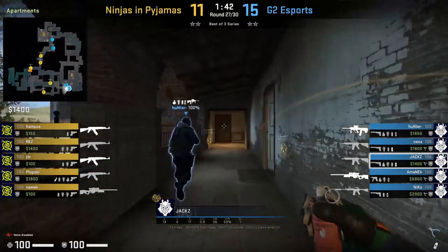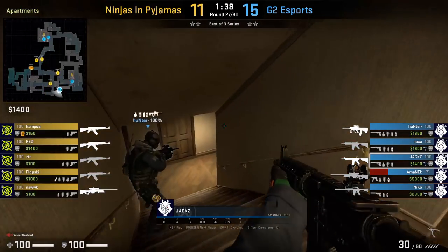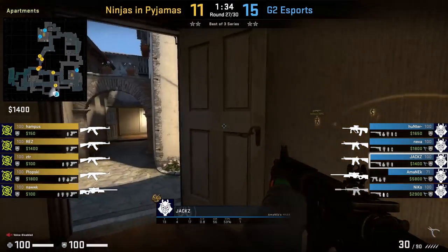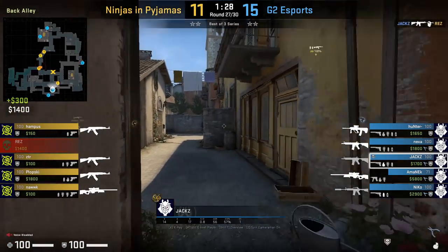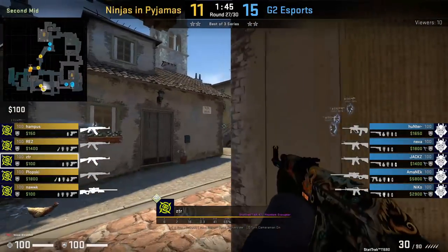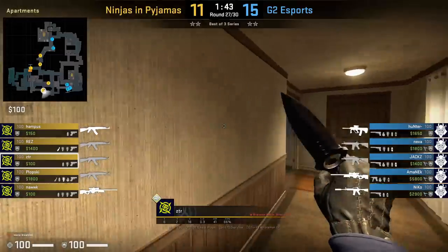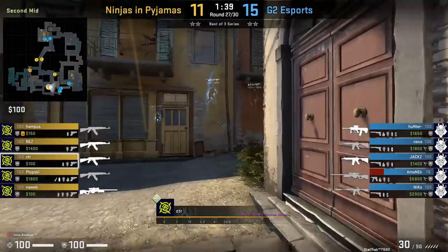Jax with a fake molly sound to Q-bay to allow him and Hunter to push apartments. He throws the molly off the top wall which bounces back and won't burn them. Jax is able to kill Rez from behind while Hunter pushes into T apartments and flanks. ZTR, the default apartment player for NIP, hears a molly and thinks nothing of it — assuming it's the standard molly CTs throw at the beginning of the round. Very nice play by Jax and G2.